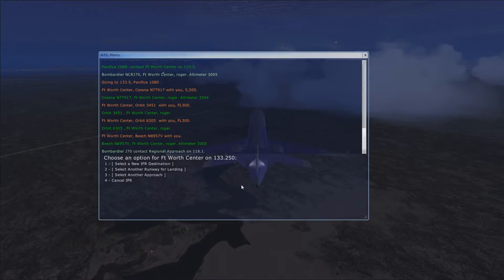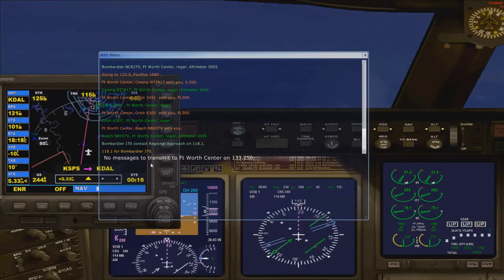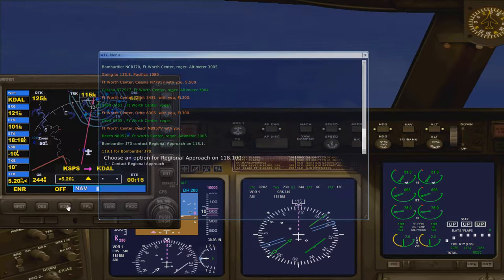Okay, we're going in on regional approach. We're going to acknowledge that handoff. We're going to go ahead and check our status — we are still coming in and preparing to enter the DFW airspace.